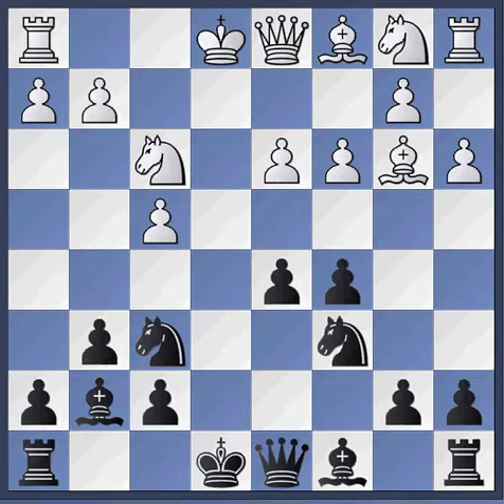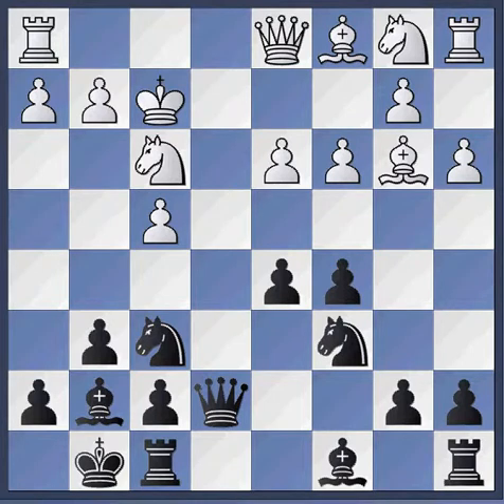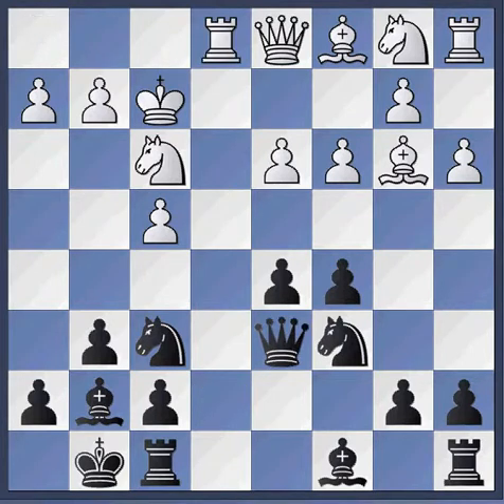White has left himself a little exposed — he probably should have castled here. The queen can come in with check, and now he can't castle. He can't play the bishop in, he doesn't want to play the queen in, so he plays King to F2. He's actually threatening to bring the rook in here, winning the black queen. So black castles, the rook comes to E1, and the queen escapes to D6. The king moves back to G1 — this is how he's castled by hand.